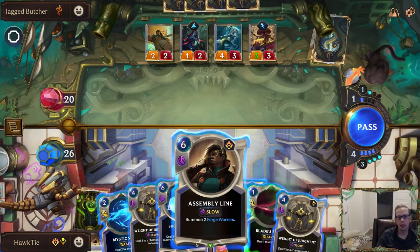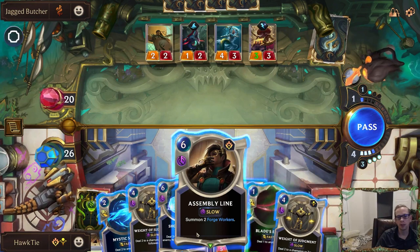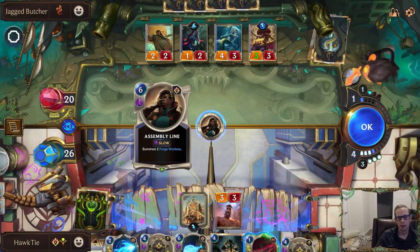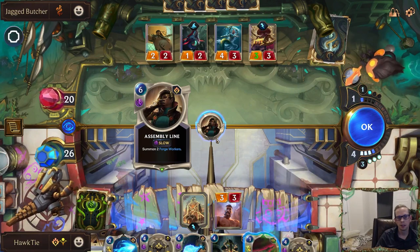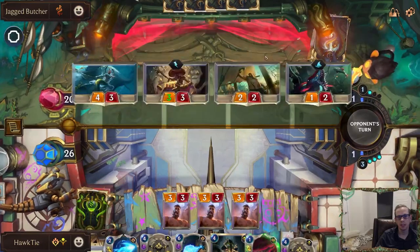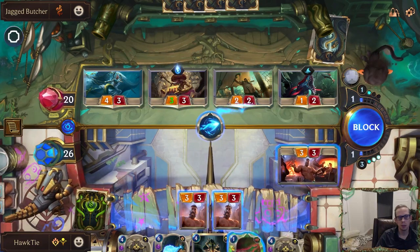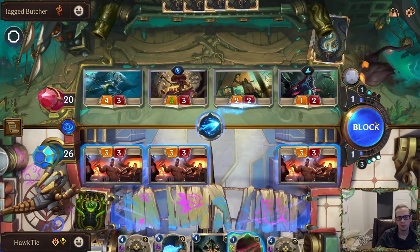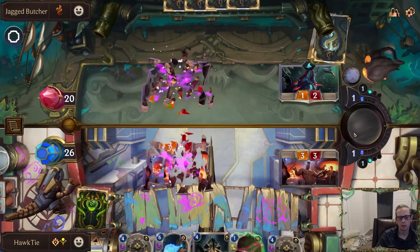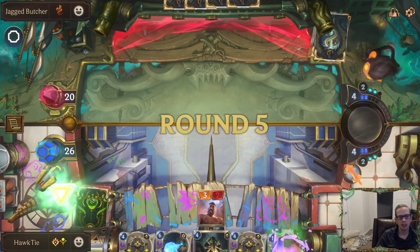Plunder is also a play, not a summon, so I can't go Blade's Edge deal one and then summon two four-fours — that's not how Plunder works. I guess we could go Shock Blast. No, let's get the three-threes because these two definitely look like good Shock Blast material. Mystic Shot — you block, you block, you. Just because you can cast the Blade's Edge doesn't mean you should — spell mana is very valuable.